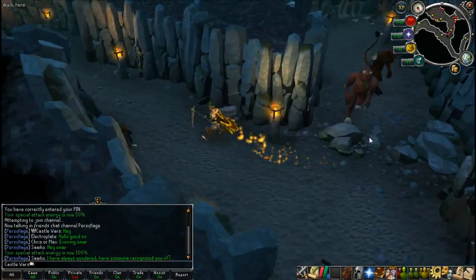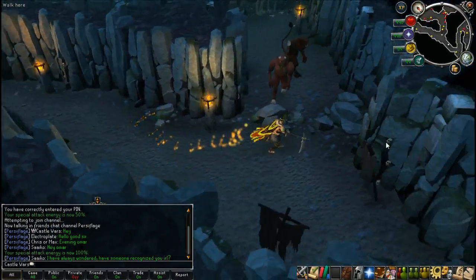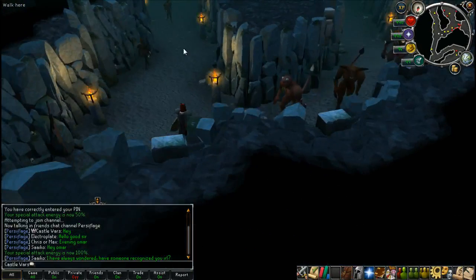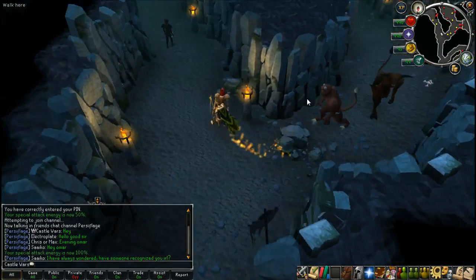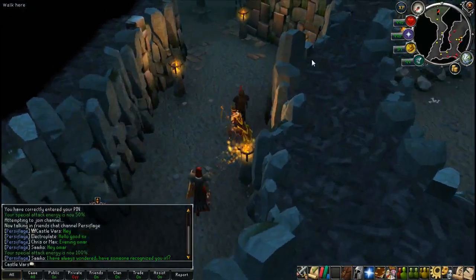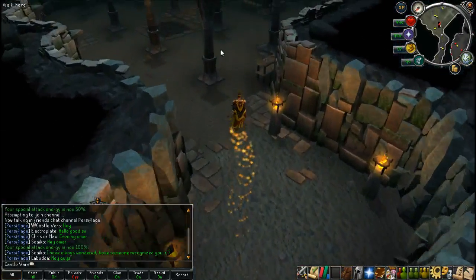Interesting — they got rid of the bars here. I remember you used to always go to shoot through the bars. I wonder if you can still attack them long range. I remember missing a half key because I clicked the Camelot teleport by mistake rather than telegrabbing it — that was really lame.